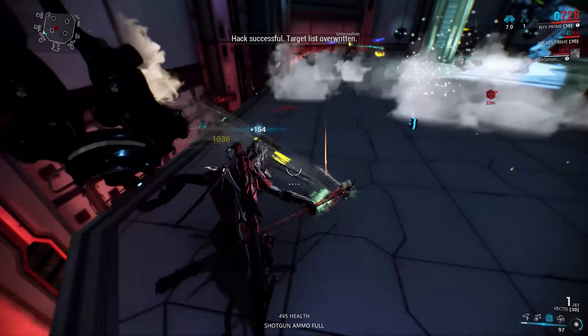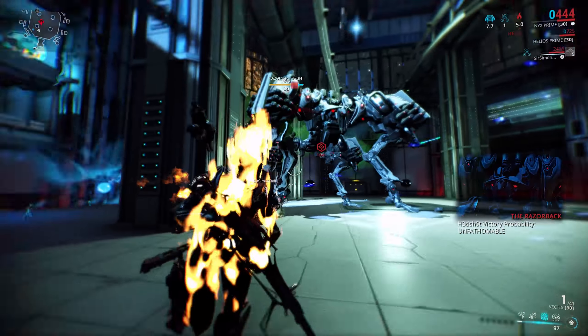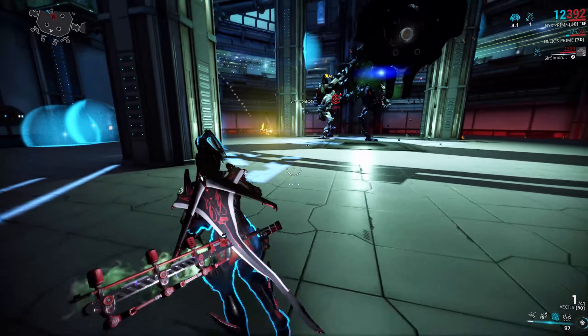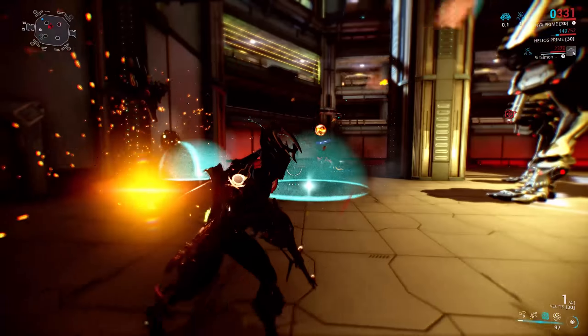Now onto the boss itself — it's actually a pretty simple fight, there really isn't a lot to it. To start off with, the Razorback will be completely invulnerable, meaning obviously you cannot damage him at all. So to be able to take him down you are going to have to find a way to make him vulnerable.